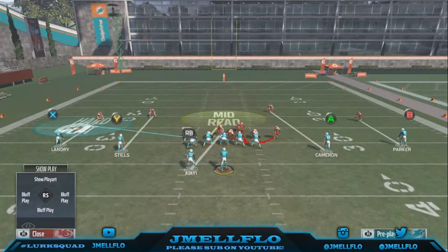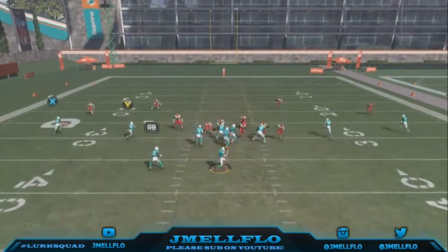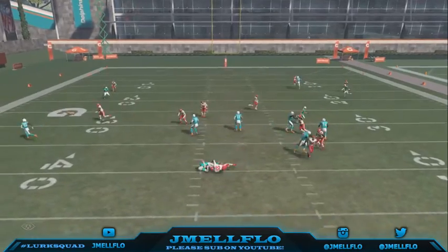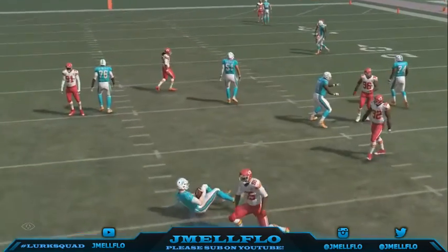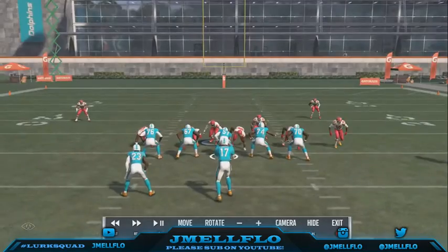I'd usually just leave the other guy blitzing, or if they start running with their quarterback to the other side, I'll spy him right there. Then once they start taking off, I'll send the spy by clicking in the right stick.